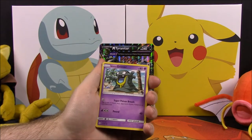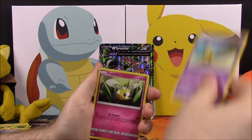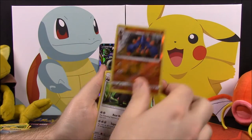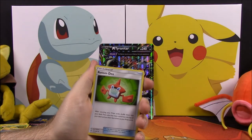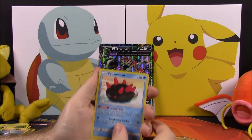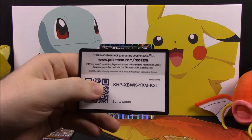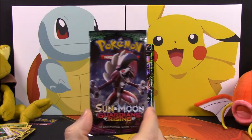Now we have a Sun and Moon pack. Inside this set we have a Grimer, Rowlet, Drowzee, Cutiefly, Skarmory, Boldore Reverse Holo, a Bewear, Electric Energy, a Rotom Dex Trainer, Pyukumuku, and a Great Ball Trainer. And our code is there for Sun and Moon.